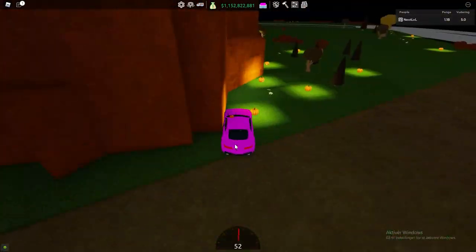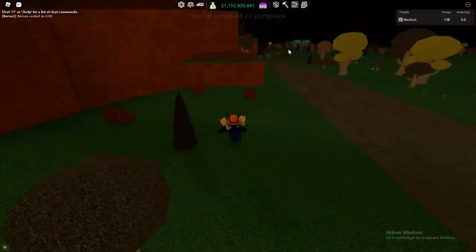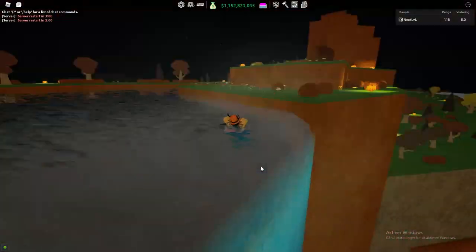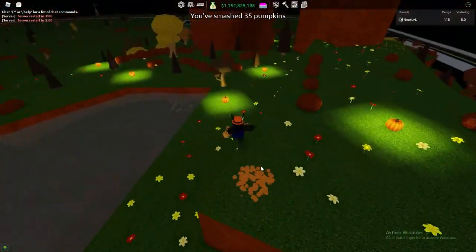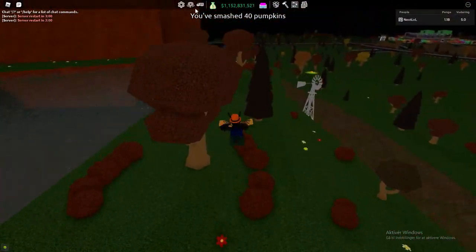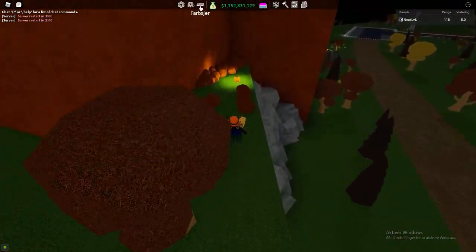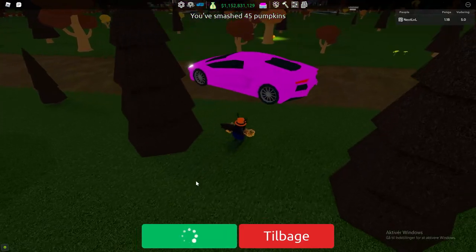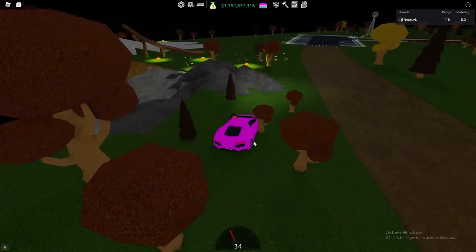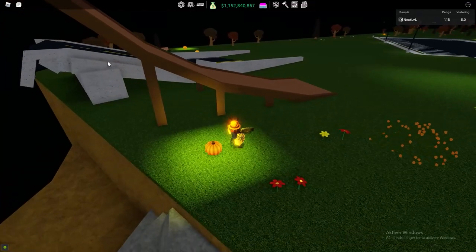The goal here is to get 50 pumpkin smashes, because once you smash your 50th pumpkin it's called the 50th pumpkin. As you can see, we have 35 and quickly 40. You can see up in the corner the server restart is counting down — I was actually in this before the server reset. So I was actually the first one to get the badge here, which I know is a weird flex. I only need 5 more pumpkins, so I'm quickly driving through the map to get the rest. That's one, I only need 4 more — we have those right over here: 1, 2, 3, and 4. There we go.